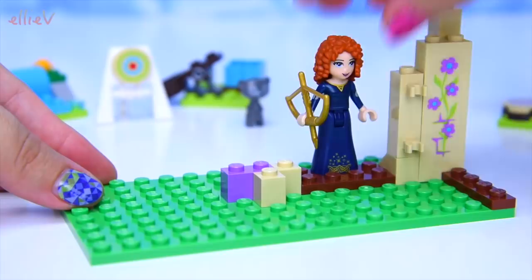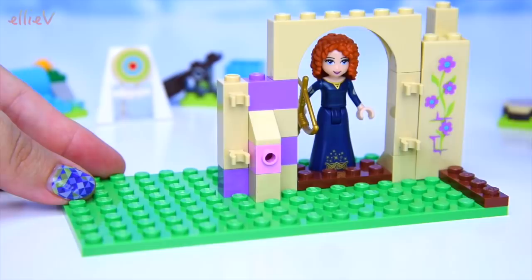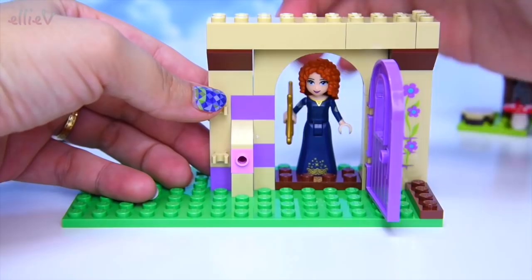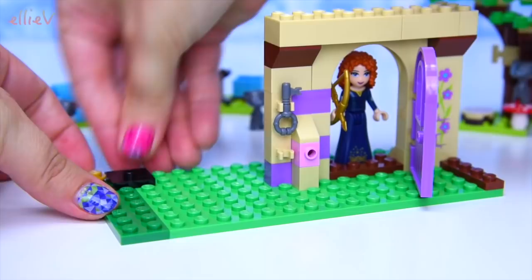You'll have to tell me in the comments what you think. Do you think those fabulous people at Lego could have added some more things into this set? Because it is her highland games and I am a bit disappointed that we don't have mother bear in this set as well - we could have had a lot of fun with that. Anyway, while I've been rambling on we've been building a lot - she now has got a little archway and a door and a key for that door. It's a fabulous old-fashioned heavy looking door in a lovely shade of lavender.